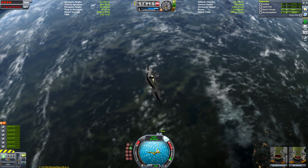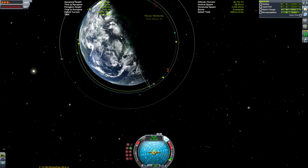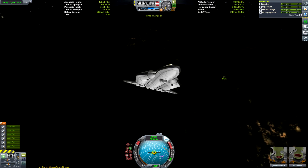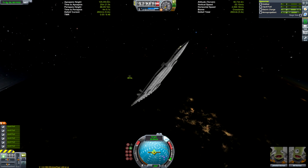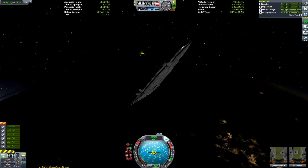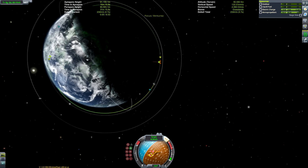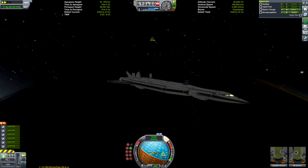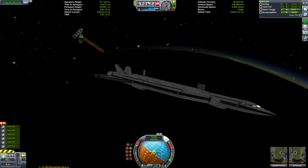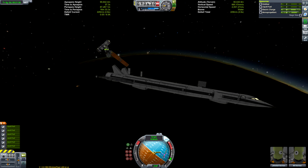We're going to be docking to the NS station — NS standing for non-stop station, because it was constructed in one mission. I had an SSTO with all the modules on the ground; the SSTO launched, put a module up in space, landed, refueled itself with a truck and loaded itself back up, so there was no reverting to the space plane hangar. It was since extended by a space shuttle mission adding an additional orange fuel tank, but other than that second orange tank, everything was done in one mission. I am exceptionally proud of that video.